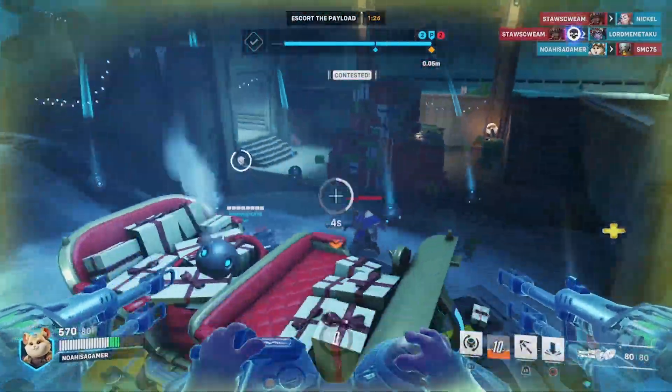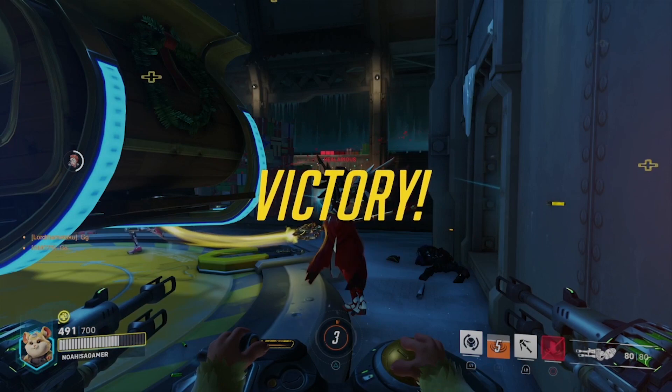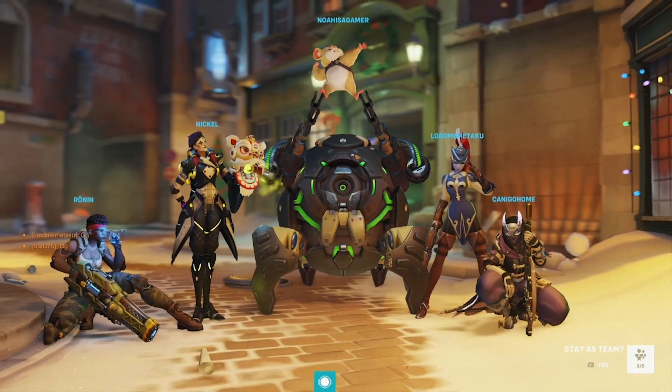Another great thing about Wrecking Ball: press triangle on a contested point and they're probably going to die. And it also pushes them off, which works out very well for you.